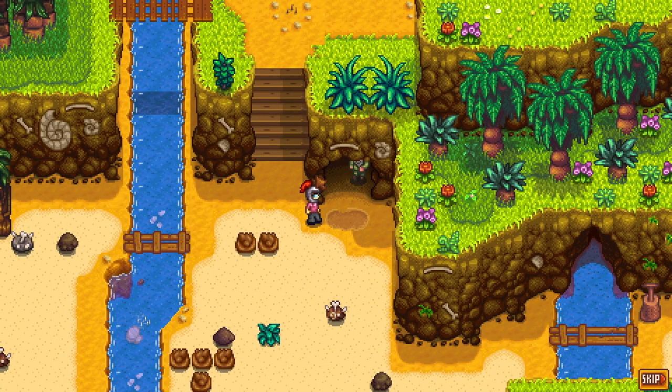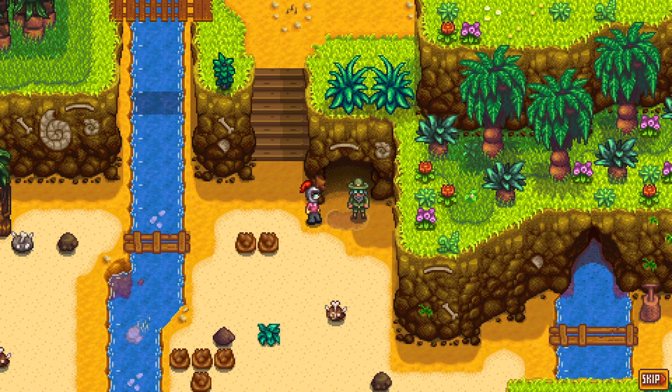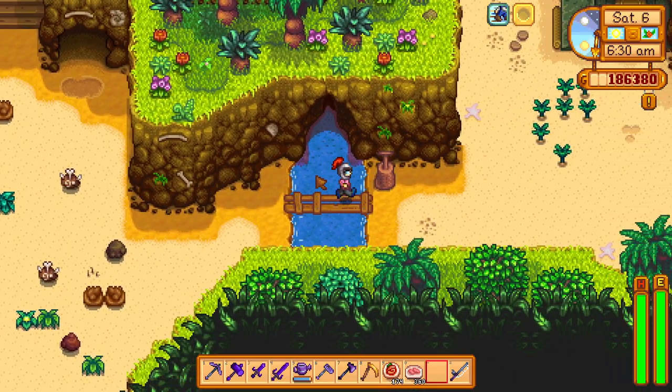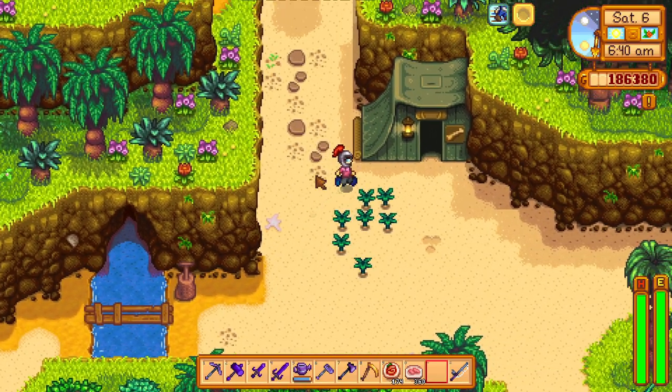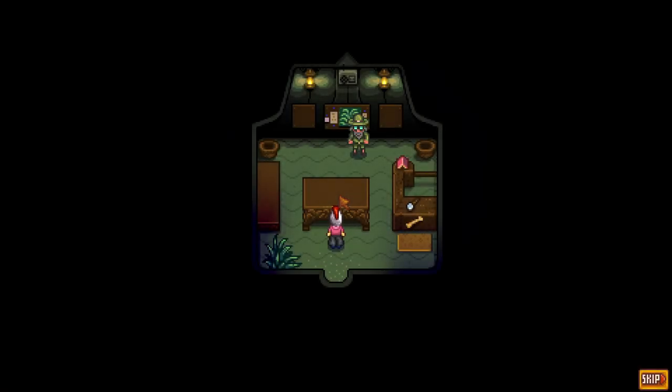And to get Professor Snail out of his cave, you put a bomb outside of his cave and he will be free. But first, you have to repair the breach. It costs 10 golden walnuts. So when you can repair the breach, you can go over it and save Professor Snail, and he will go into his tent.